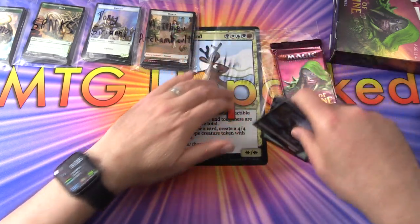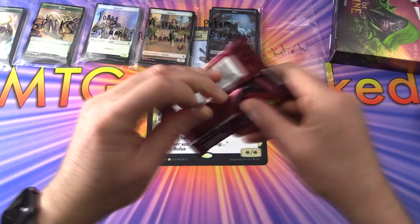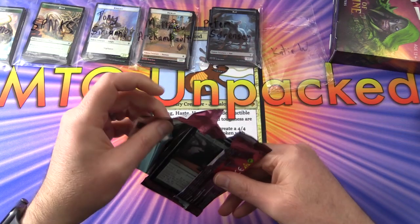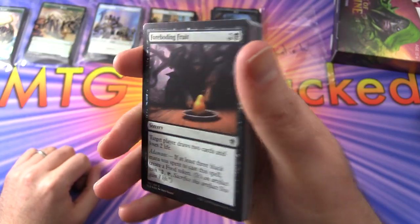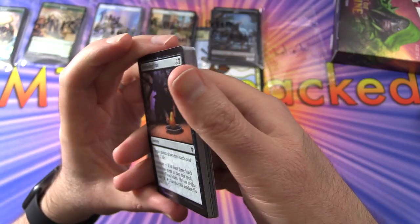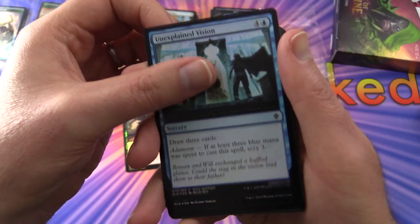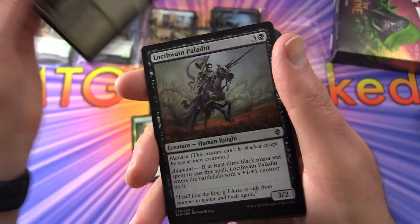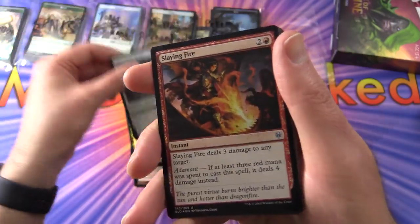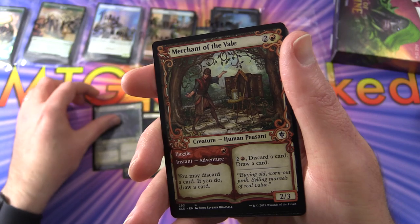Finally rounding things out, we have KTW — thank you for being a patron, final pack for this video. But remember, stay tuned — we'll have the rest in an upcoming video. Foreboding Fruit, and again with the line down the middle — not really seeing much else, mostly just a line, a bit rough. Unexplained Vision, Embereth Paladin, Garrenbrigg Squire, Loathsome Unicorn, Lockthwain Paladin, Silver Flame Squire, Slaying Fire, Keeper of Fables. Showcases: Falmyer Knight, Shepherd of the Flock, and Merchant of the Vale. And Workshop Elders — non-foil version.